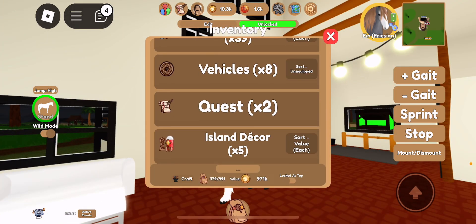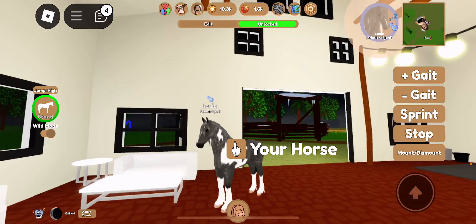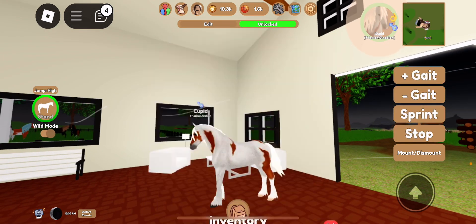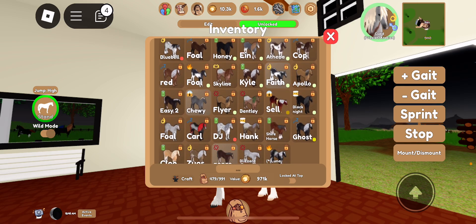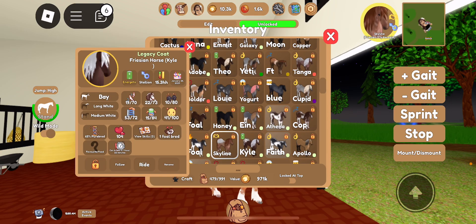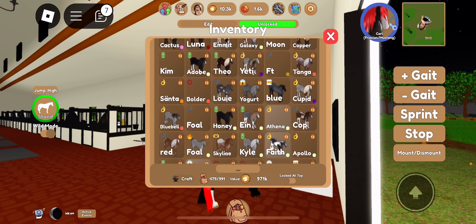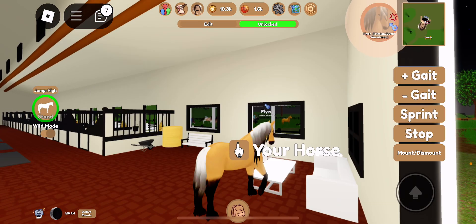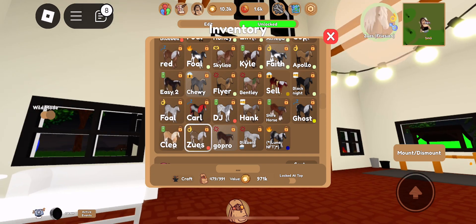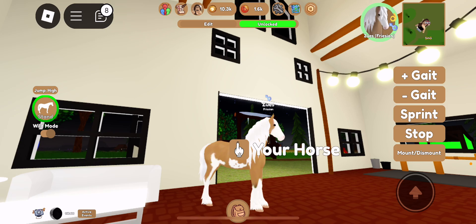Ian from Afmouth. Santa. Louie — I like this name. Cupid. Hank. Skyline. Kyle. Carl. Why do people keep teleporting onto my island? That's so weird. Flyer — also there's an Apollo and a couple others but yeah. Zeus. I have a lot more.